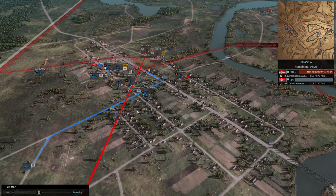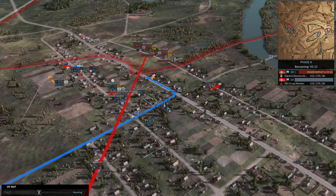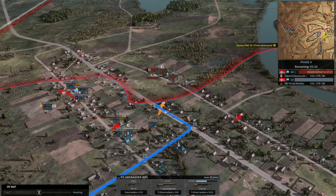Yeah, imagine if there was individual squad micro. This game would be even wilder if you could be like: alright, do a wedge formation. All right, line formation. With what they've done with Warno, I'm not going to ask them to do any more with Steel Division — just leave it as is.